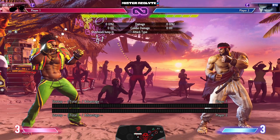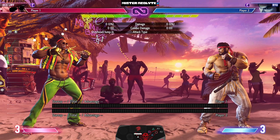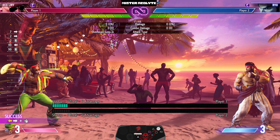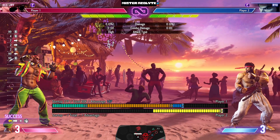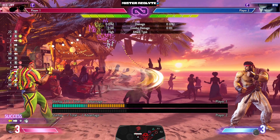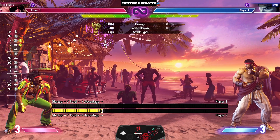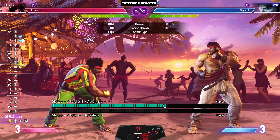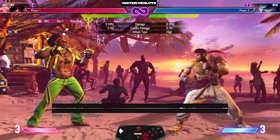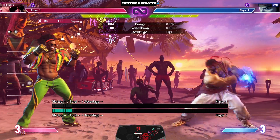Let's quickly go over the basics. What is a charge character? A charge character is any character that has moves that require you to hold a certain direction in order to activate it. Usually this will either be hold back for two seconds and then hit forward and a punch or kick button, or hold down for two seconds and then hit up and a punch or kick button, depending on the character. This is obviously quite different from traditional characters who just do a sequence of inputs to quickly get their special moves out.